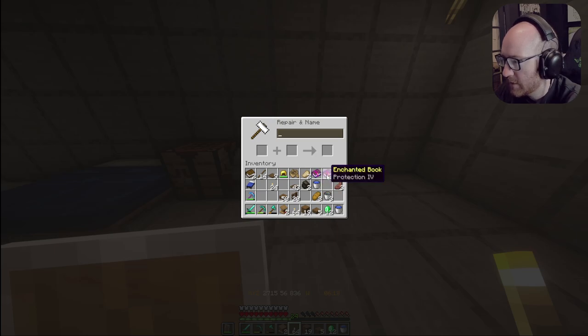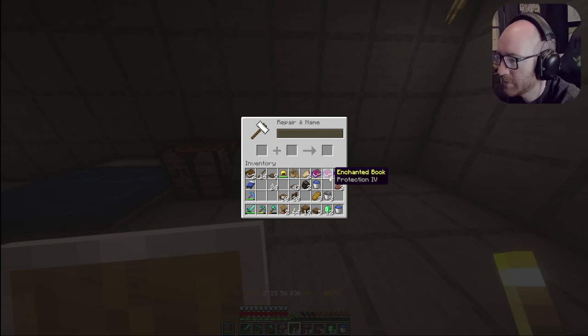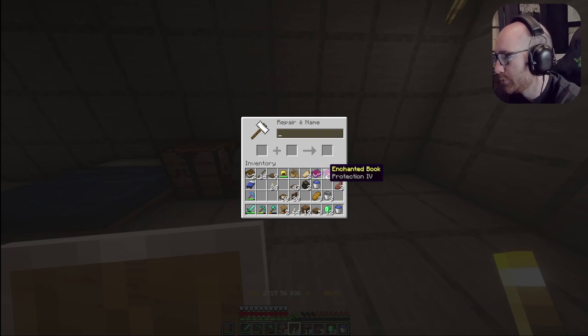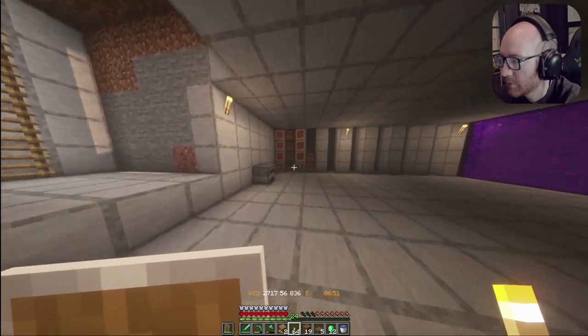Wait, do I need to get that for every piece of armor? I didn't even think about that. You do, don't you? Once you use the book, the book is gone. So I'm gonna have to do that every time. I'm definitely going to need some more emeralds. Silk Touch, and then Infinity — so let me make a new bow.